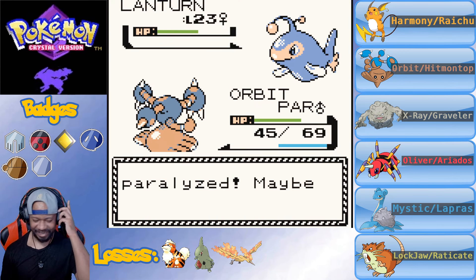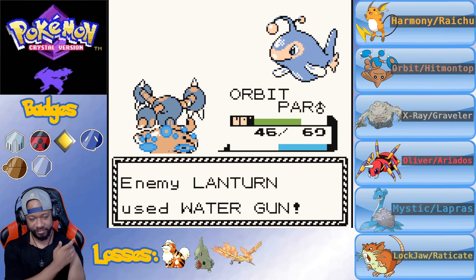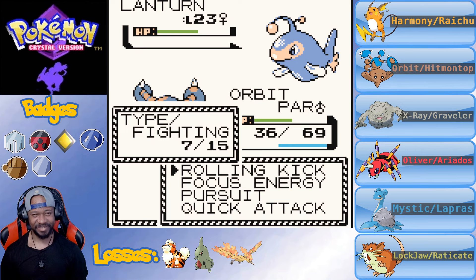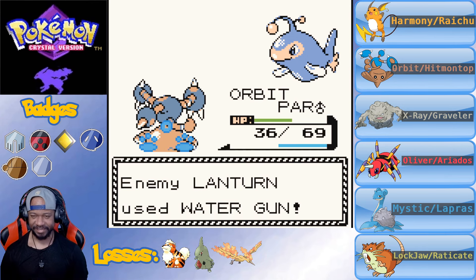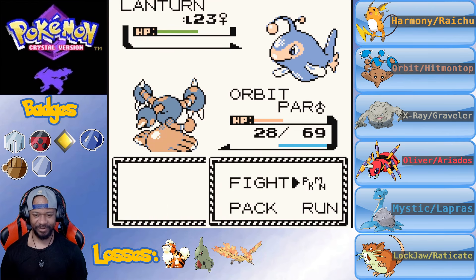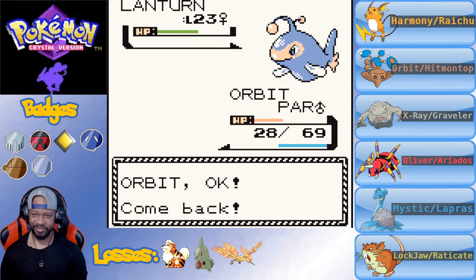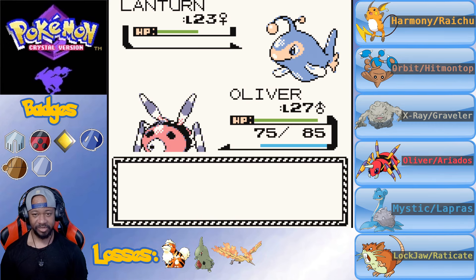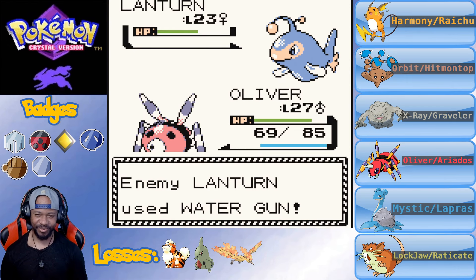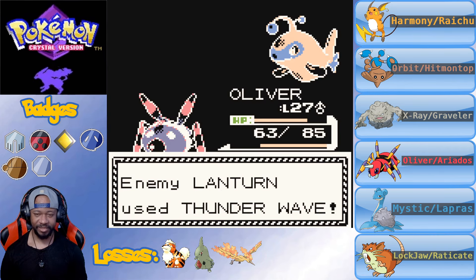There's a slight pause - did he miss again? No, he hits Orbit with Thunder Wave while he's doing a headstand - paralyzing him. That's messed up. I should probably get Orbit out of there. Oliver, go out there - I know you hate water but I'm going to help you face your fears. This executive is paralyzing and confusing all my Pokemon.